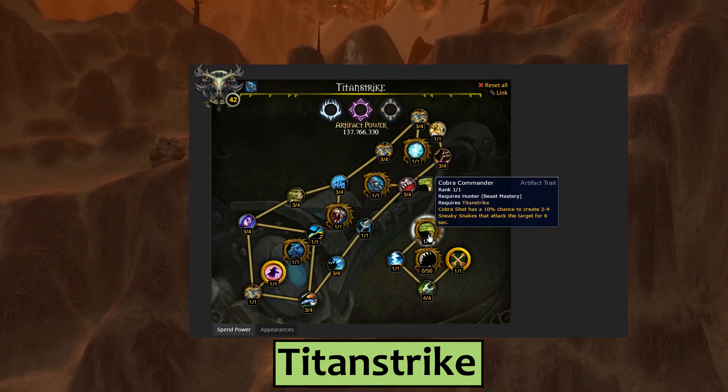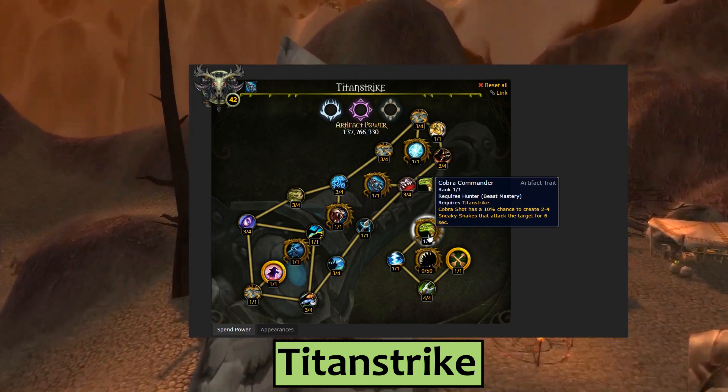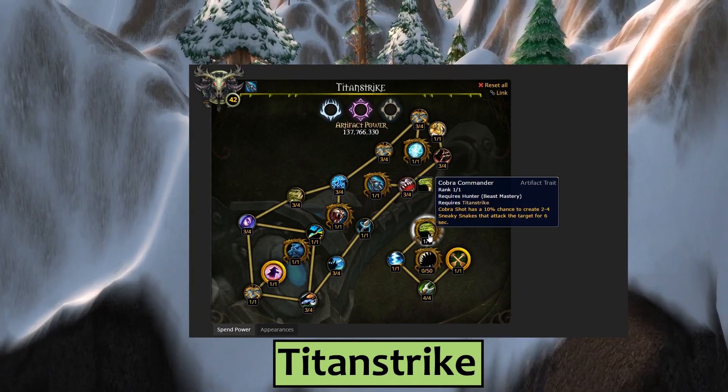Your now cheaper Cobra Shot will have a 10% chance to summon 2-4 sneaky snakes to attack your target for 6 seconds — cause that's what you need, more pets. I sincerely hope that the snakes are literally called sneaky snakes in-game, because that's just wonderful.